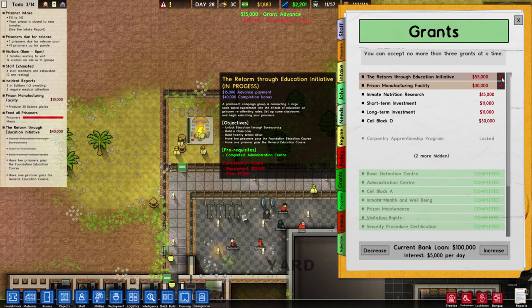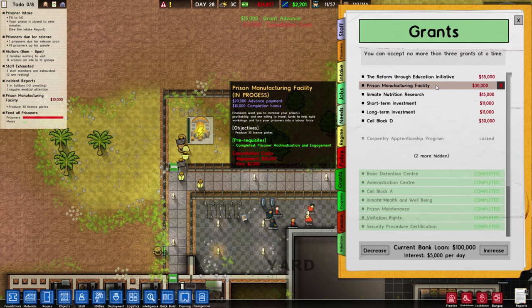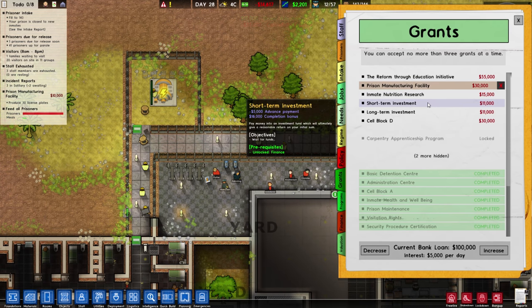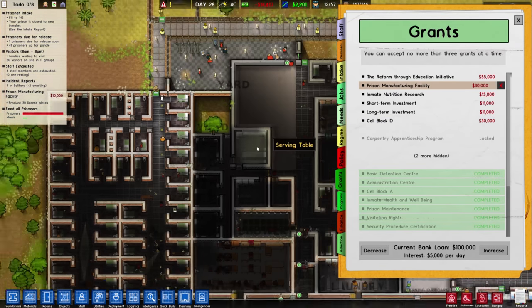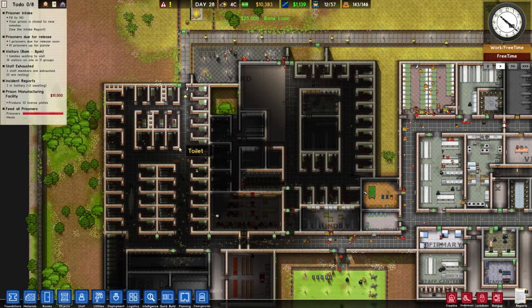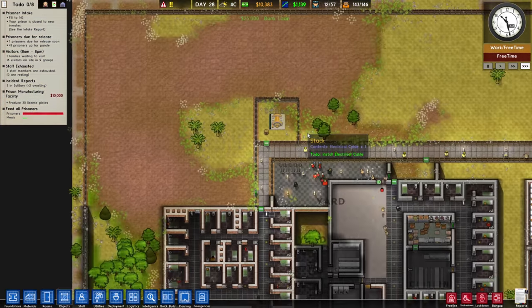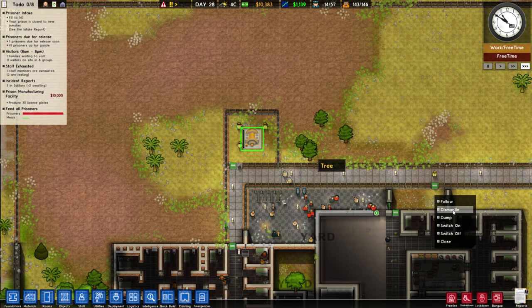I'm going to stop both of these programs and under grants disable this one. There's a fine repayment of $15,000 — not happy about that. Minus $14,000 is not looking good. The prison manufacturing facility will get there eventually, but in the meantime it makes sense to increase our bank loan a little so we're not broke.